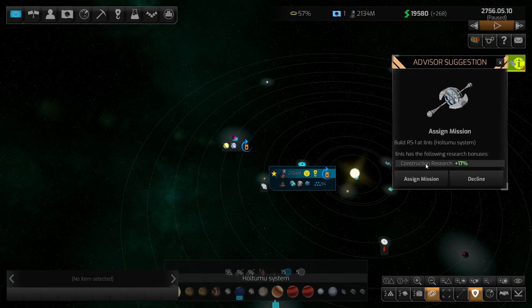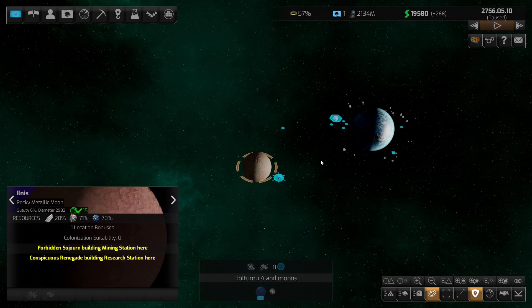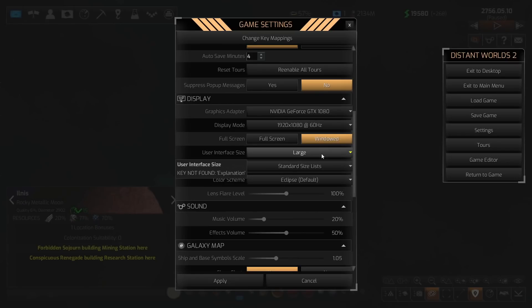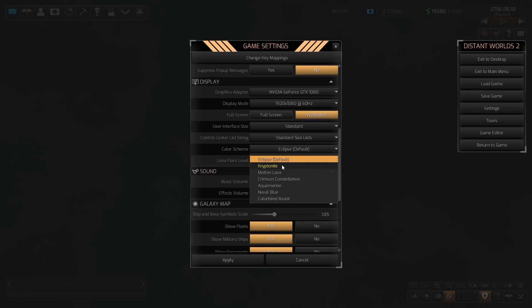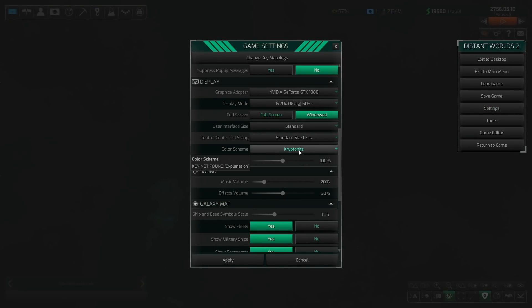Our first mining station is finally finished! And we have a 17% research bonus to construction categories if we can get this — I believe it's our moon. I'll sign the mission. Your moon usually has some kind of research bonus. I do not like the interface at large size personally, but the option is there. You can also set it to even smaller depending on your screen. I also wanted to showcase the different color schemes — I haven't figured out which one I like most.